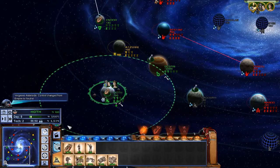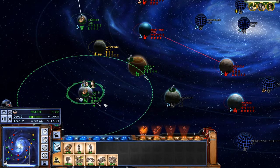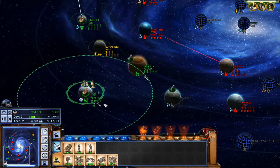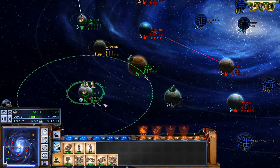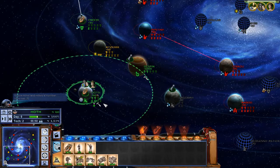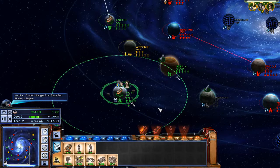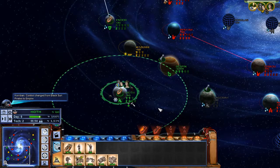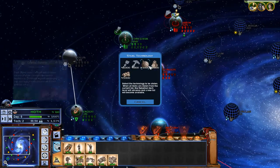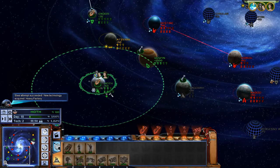Much better luck than last time. So Daggerbat only has a pop cap of two at the start. Unless we can get to the other reinforcement point we'll only be able to get two units. Hopefully we can use the T2Bs to last long enough to have our sneak to the reinforcement point, or to get some hits in so we can destroy their vehicles. I need to steal tech — really badly.